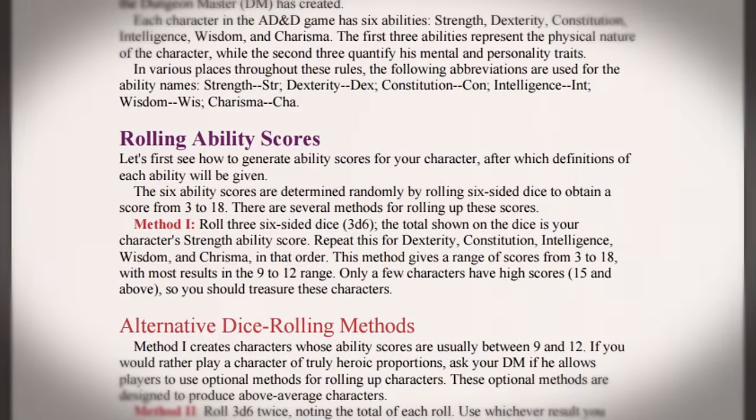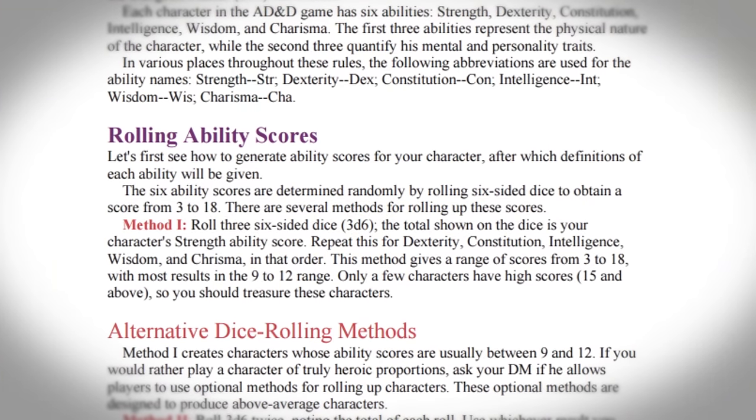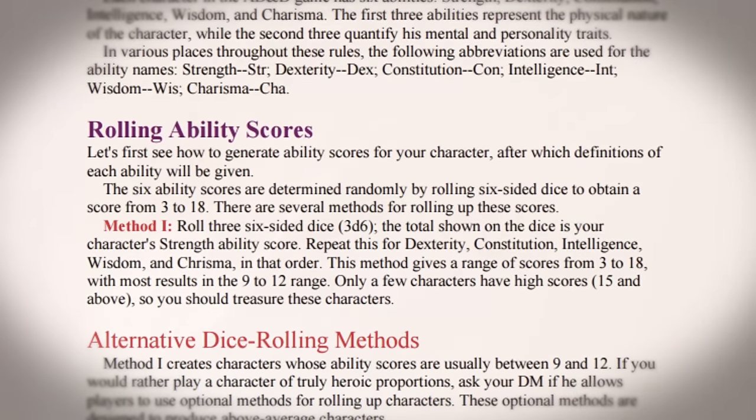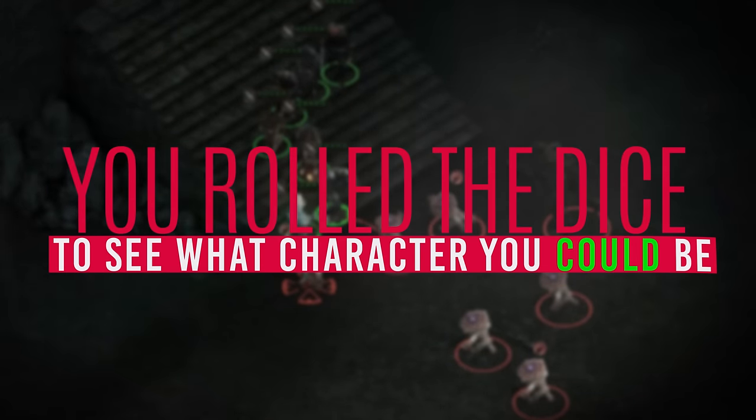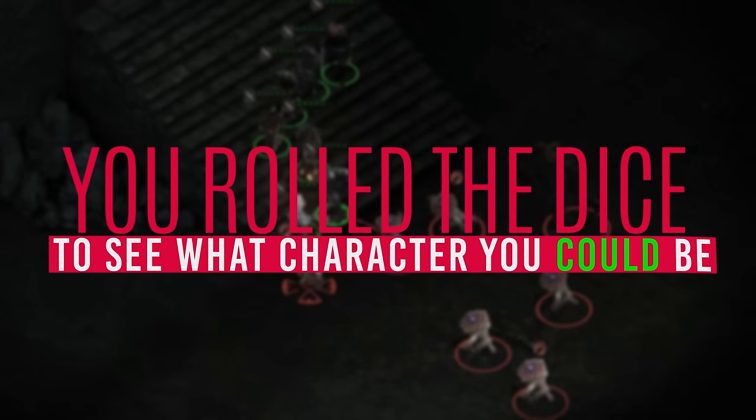Early D&D books suggest rolling for the ability scores at random as the standard option. The first roll would go to strength, the second to dexterity, and so on. You rolled the dice to see what character you could be, not the other way around.